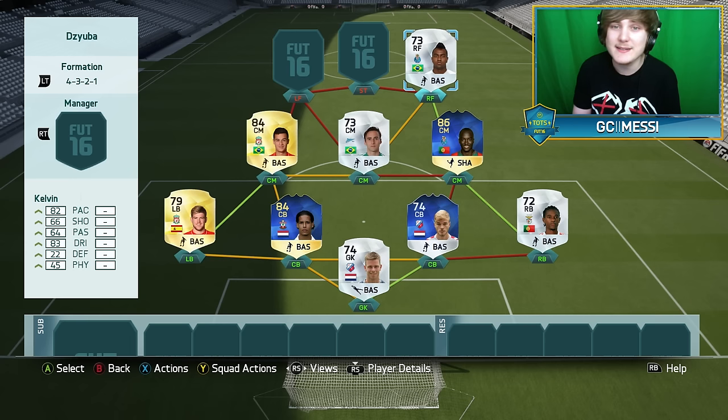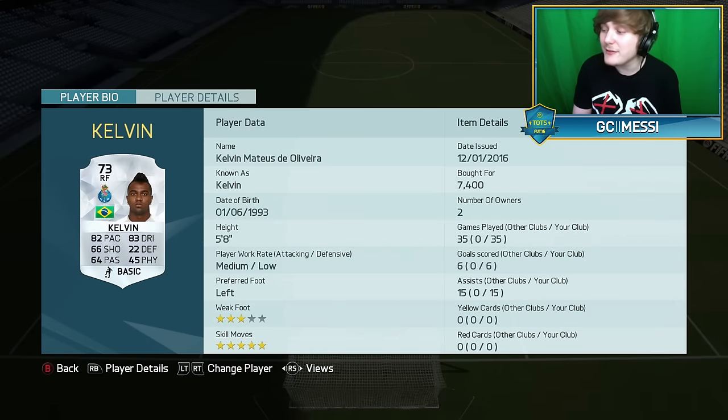Just before I get into the new TOTS cards, at right forward it's going to be the 5-star skill player Kelvin — kind of like a FIFA 13 legend, to be honest. He was first introduced back then and he's still very good. He went out on loan to a Brazilian club last season. He's 5'8" with 5-star skill moves. I've used him 35 games with 15 assists and 6 goals, so he does the job at right forward.